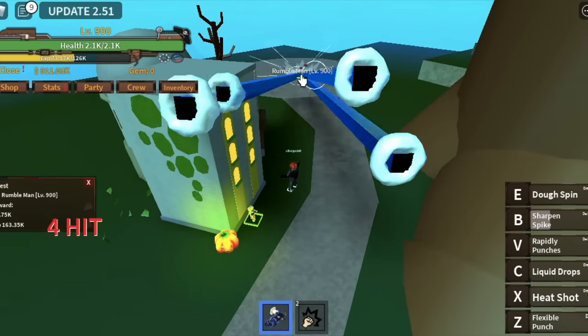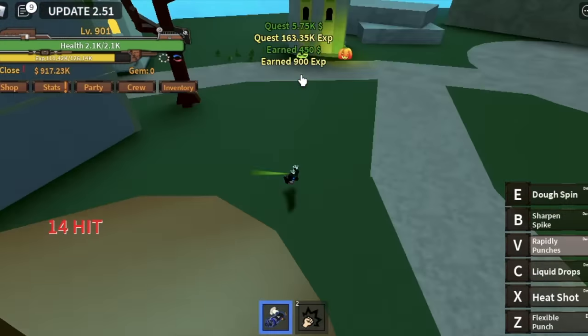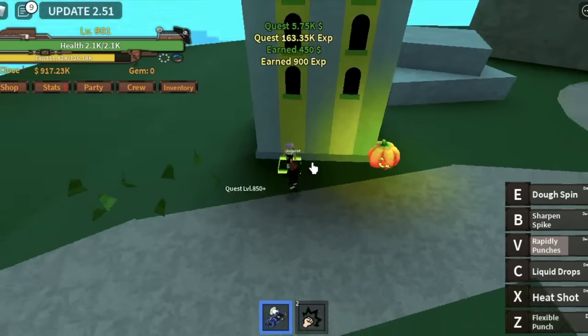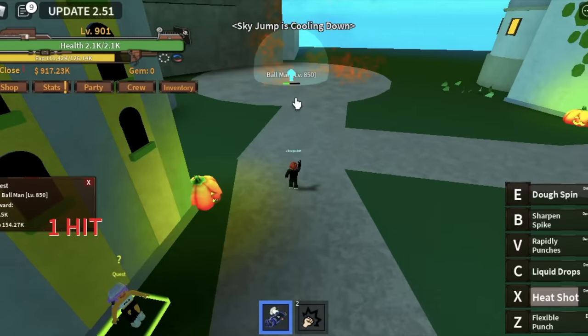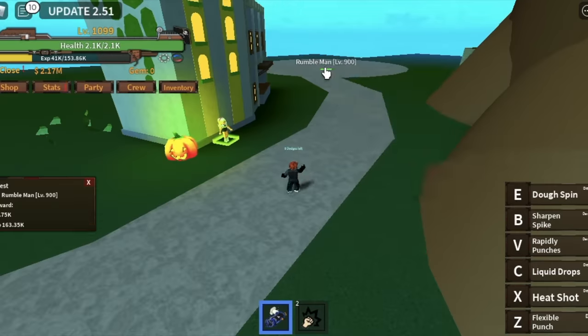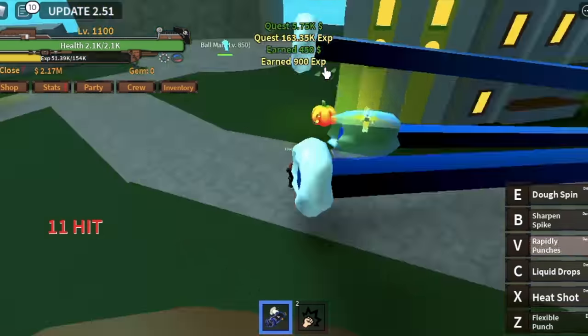At level 900, you can start defeating the Ramble Man. To make things faster: defeat the Ramble Man, then defeat the Ball Man, then go straight back to the Ramble Man. The goal here is to reach level 1100.